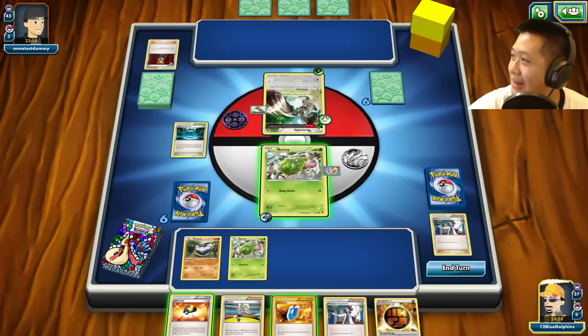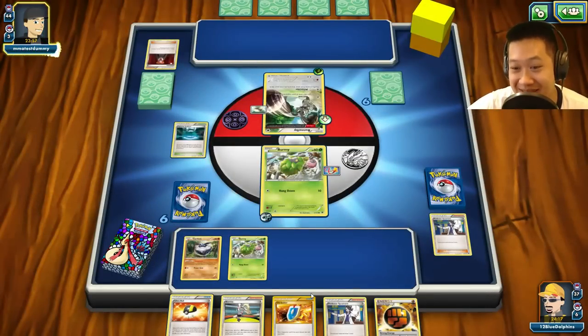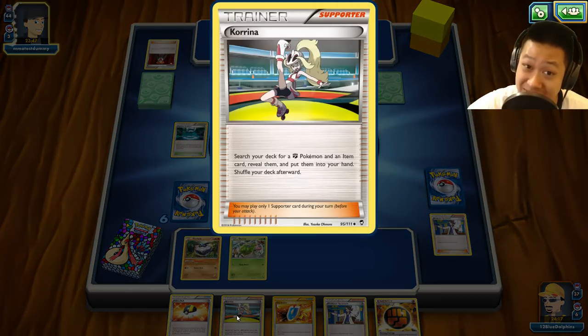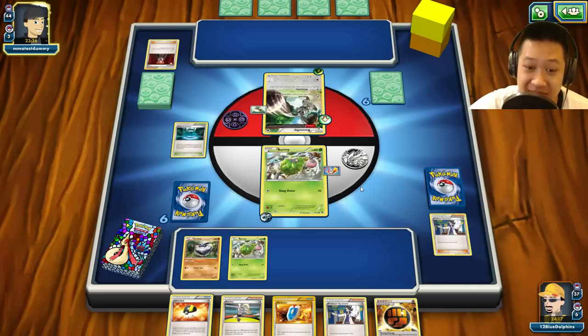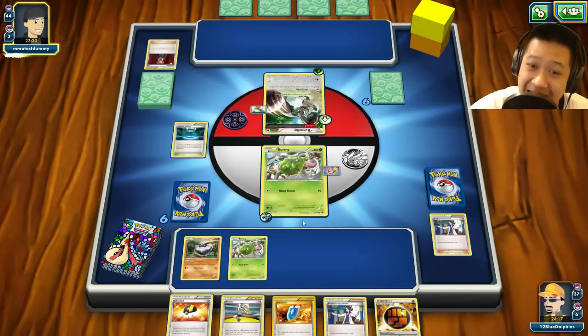Welcome to another Wormadam match — and this is gonna be silly. I'm going to end my turn. I've done everything I can so far. Let's see how fast he can mill me out. He has to lock me somehow, because I can one-shot the Bunnelby next turn. I mean, I have my Burmy and can set up my combo completely. But he has to have something else — I hope this game isn't just knock out the Bunnelby and win.